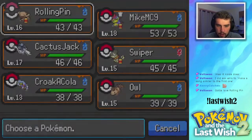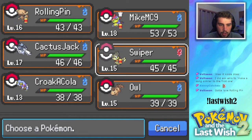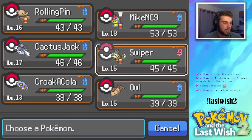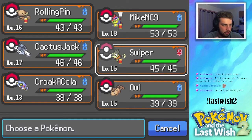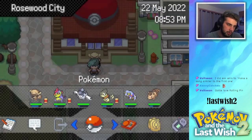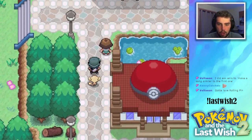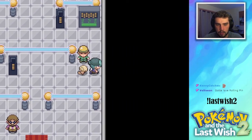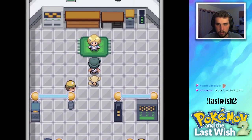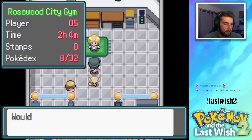That's what we're rolling. We have to take on the gym — we did everything except take on the gym leader, and if I remember correctly the gym leader is an Electric-type trainer. That's why we're leading off with Rolling Pin. SAVE THE GAME.